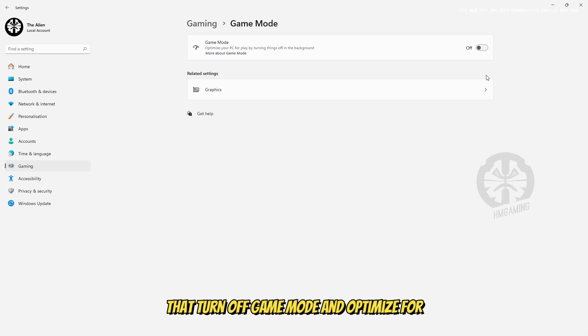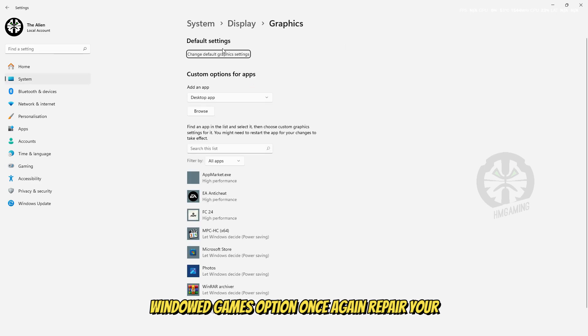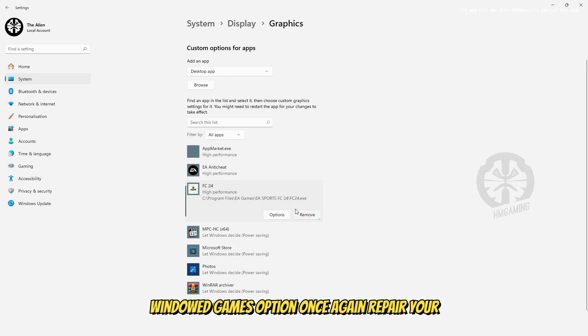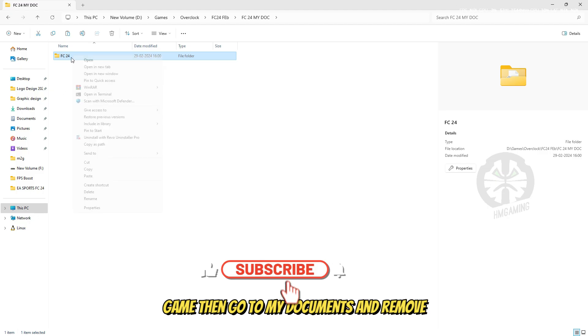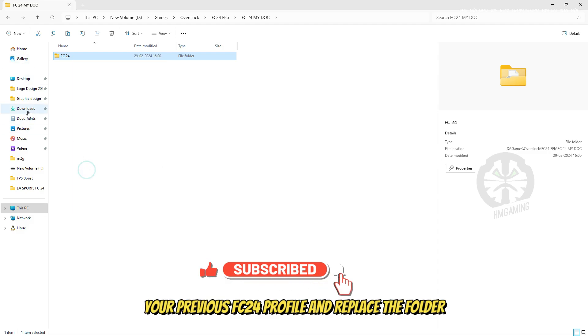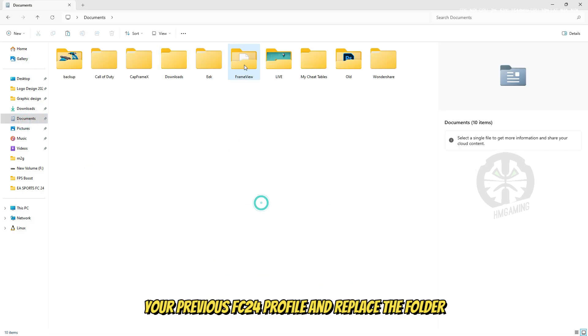After that, turn off game mode and the optimize for Windows games option. Once done, repair your game, then go to My Documents and remove your previous FC 24 profile folder.